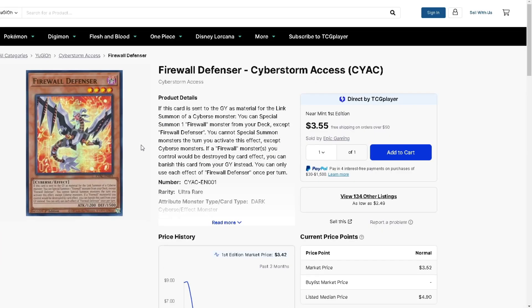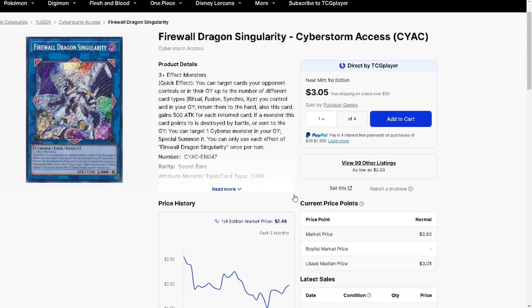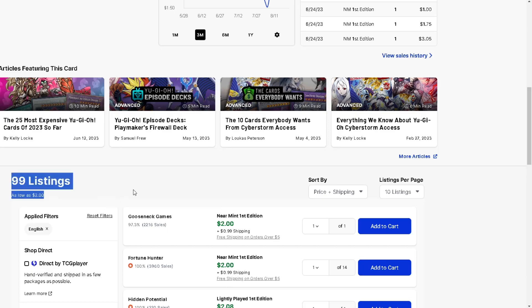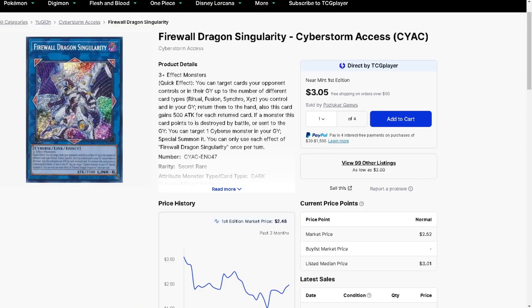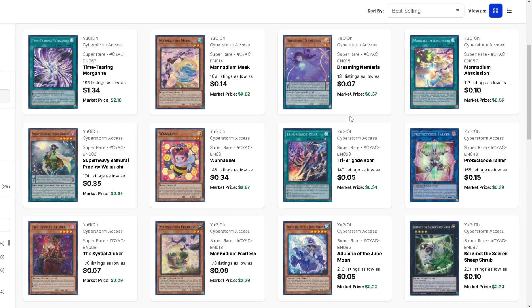Cybersome from Cyak is about three bucks - I picked three up for nine. I think all these Cyak cards have potential to spike because the reprint block is so far away. Firewall Dragon Singularity is like two bucks - there are only 99 listings and it's actually surprising how much this card moves. Pick it up before it just continues to go up.